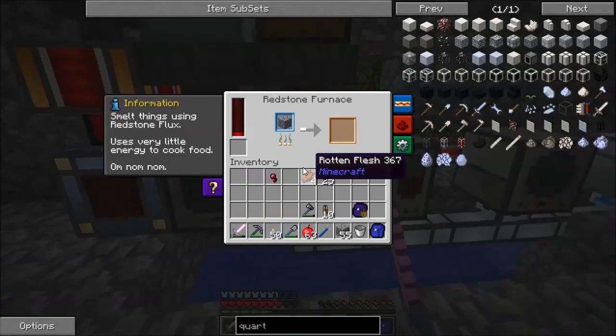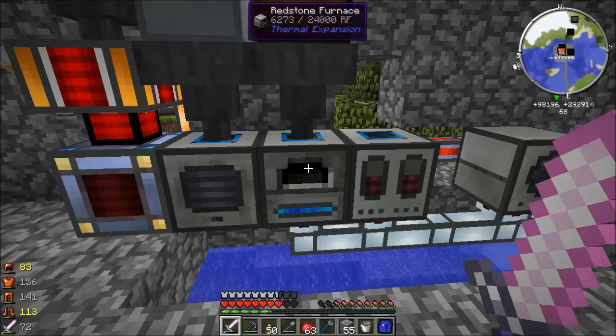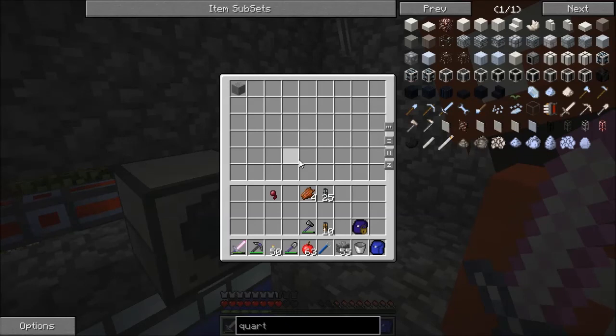We're outputting to the back. And as you see, we're now active and gaining RF. And this thing is smelting. What it should do when it's done smelting is output to the bottom — which we can't see because these are opaque item ducts — and we should see it eventually show up in this chest. There we go.